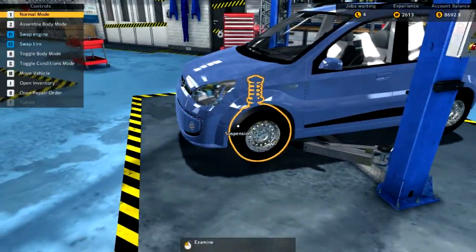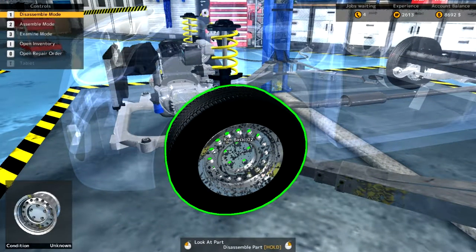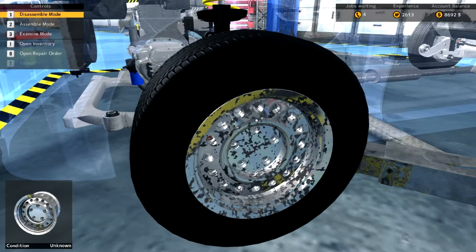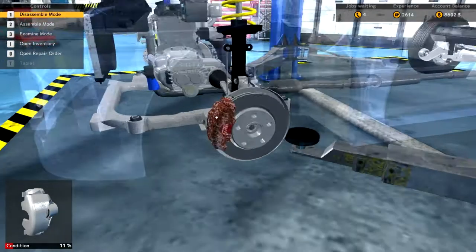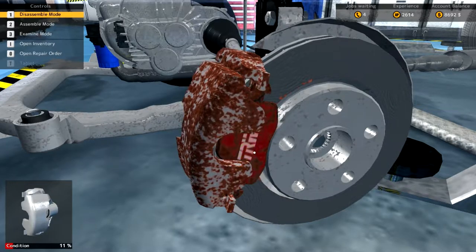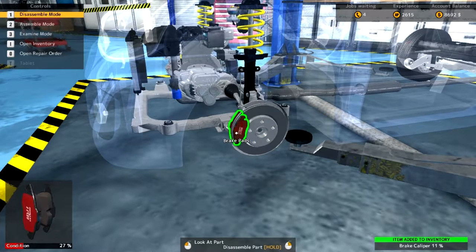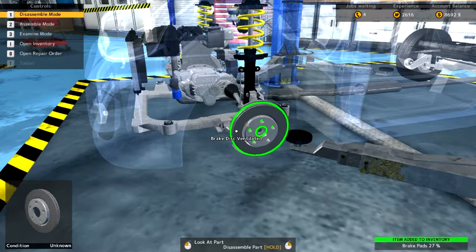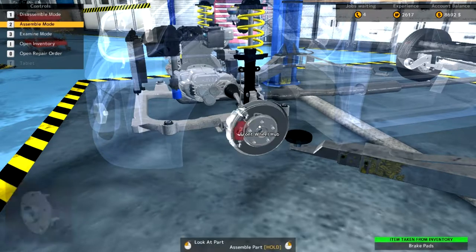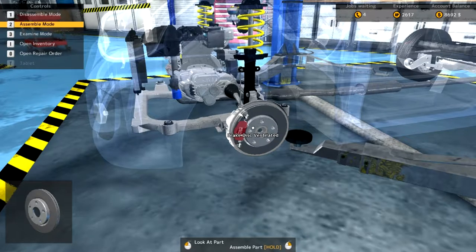We're going to move this to the lifter so I can do the wheel work they need me to do. I've already got some upgrades so I can unscrew things quicker. The brake pad we needed to get rid of — that's done. I'm gonna keep one of these brake pads for when I create my own car.